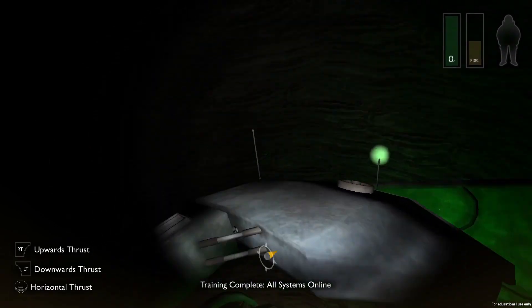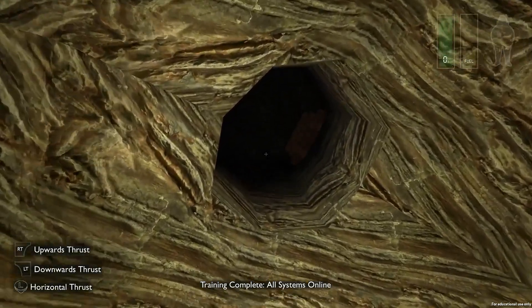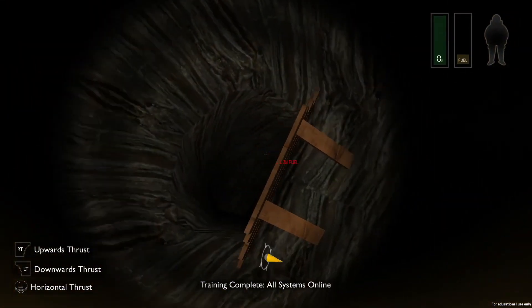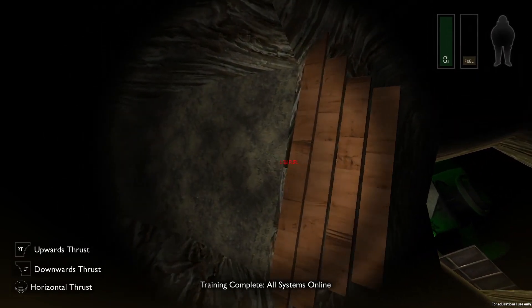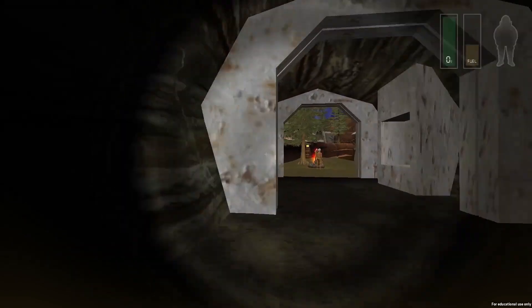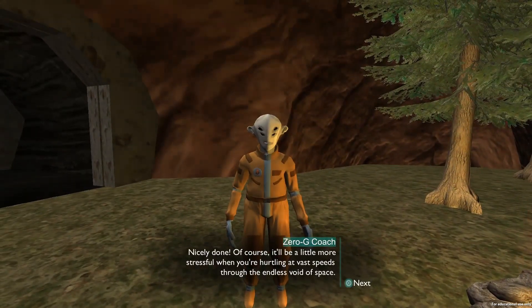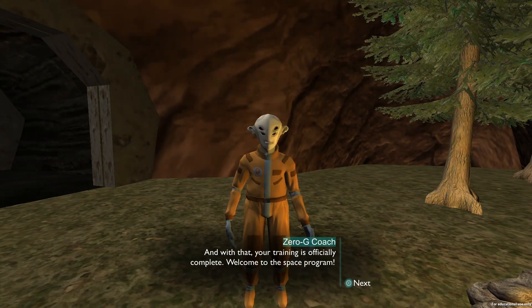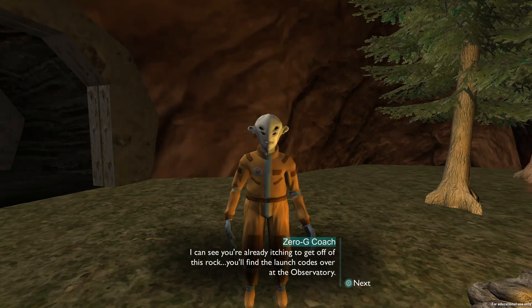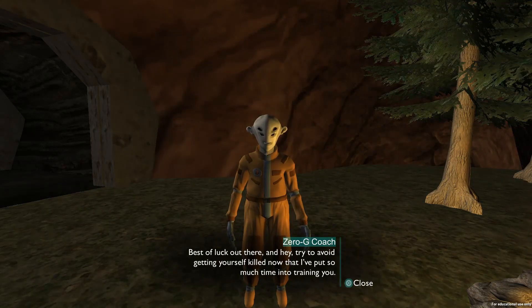Where do I go out of here? In the full game the zero-G cave was zero-G because it was the center of the planet, but here it looks like it's sort of just right here — so maybe the physics is a little different. 'Nicely done. Of course, it'll be a little more stressful when you're hurtling at full speed through the endless void of space. And with that, your training is officially complete. Welcome to the space program. You'll find launch codes over at the observatory. Best of luck out there — try to avoid getting yourself killed now that I've put so much time into training you.'